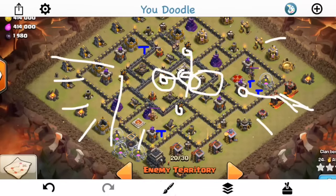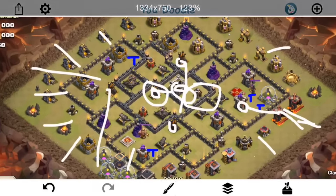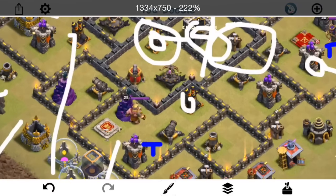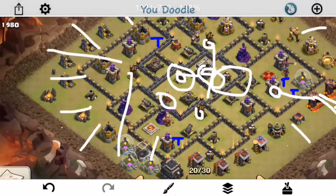He doesn't even need any spells for the air troops — just uses the spells on the kill squad. At this point everything's really exposed on the base. The air sweeper goes down. So he basically has one air defense and a few archer towers to deal with, pretty much all of which can be targeted directly by balloons. So everything goes down really quickly. Let's take a look at the attack, then we'll wrap this up.